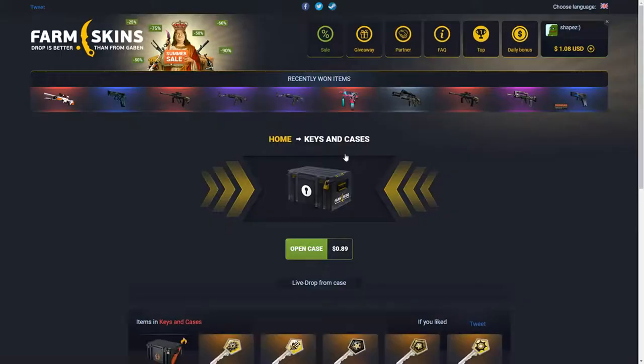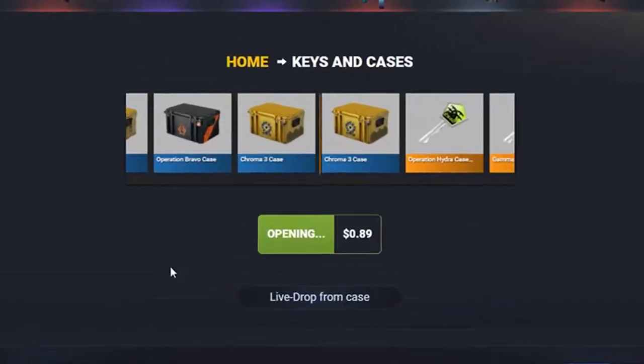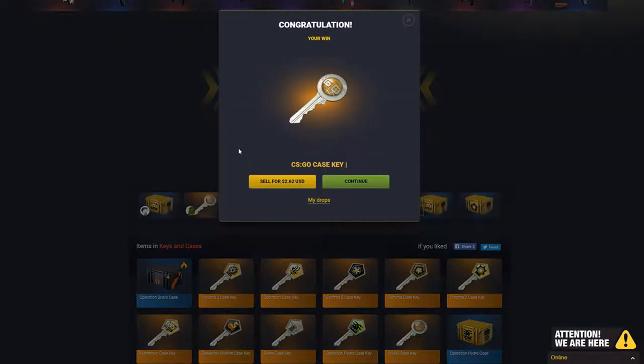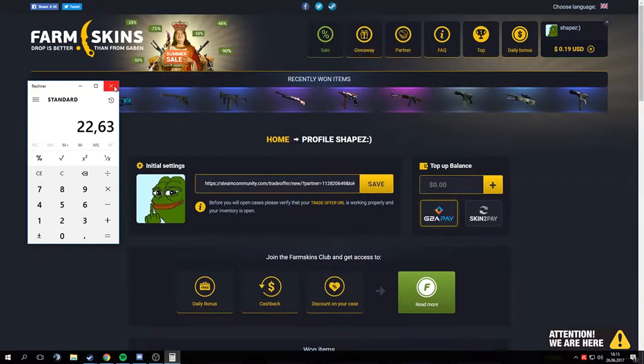Eight dollars — keys and cases. If we get a key right now it would be so sick. Let's take a click. Give me a key, give me a key — an Operation Bravo case would be sick too. There's a key! Boys, good stuff. I love Farm Skins — I actually really love it. So we got $22.63 in total, that's pretty good for a case opening site. Guys, check out Farm Skins, it's really a good site — we've actually made profit, that's pretty good on a case opening site.